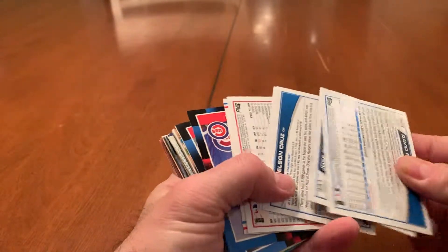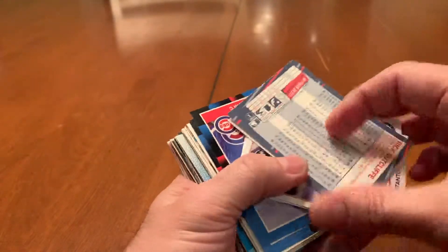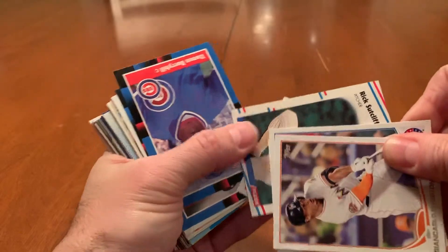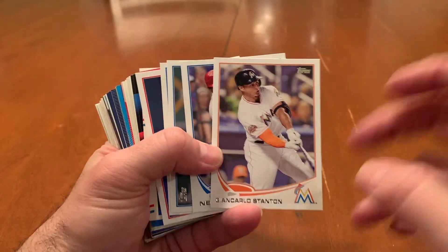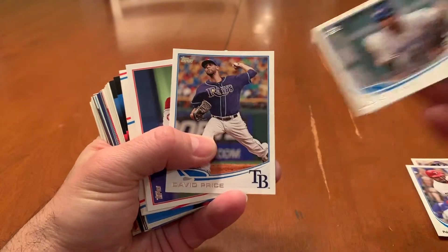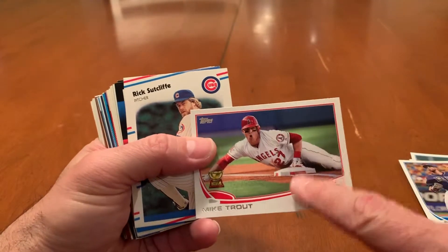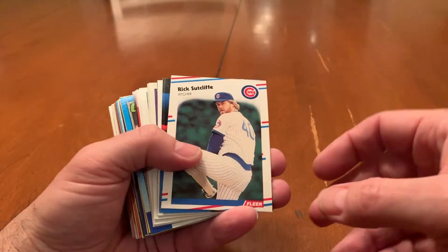As usual, they're twisted every which way so we'll try and get them right before we take a look at them. We'll start off with GM Carlos Stanton — that's the 2013 Topps. That's Nelson Cruz, Jose Reyes — he goes with the Blue Jays — David Price, Mike Trout gold cup card, nice card. So that's the first of the 2013.